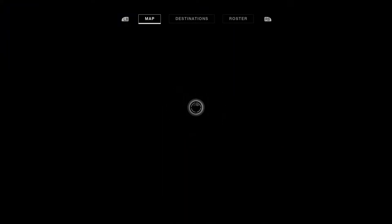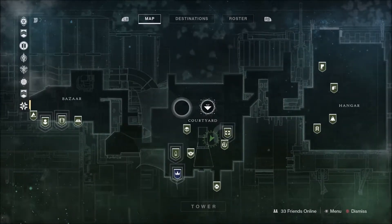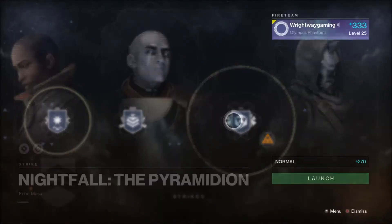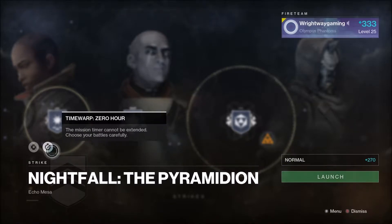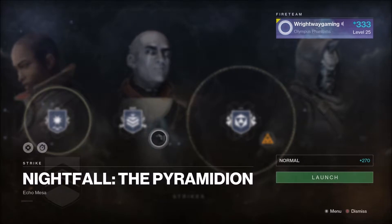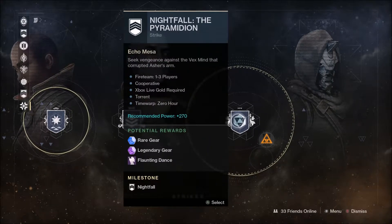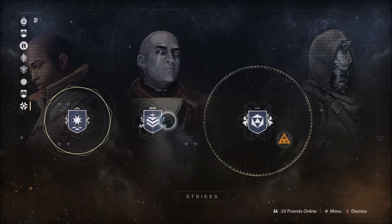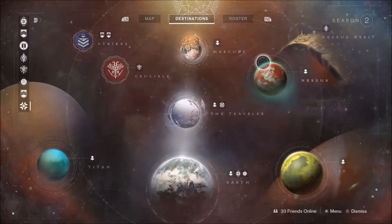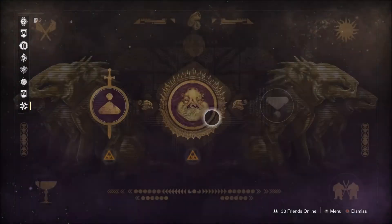Next let's get into the weekly stuff. The Nightfall this week is Zero Hour with Torrent on the Promethean, which I'm pretty sure was the same as last week. If you complete the Nightfall this week you will get the Floating Dance from the Crimson Days event, so make note of that.